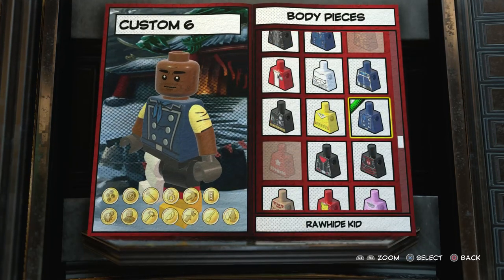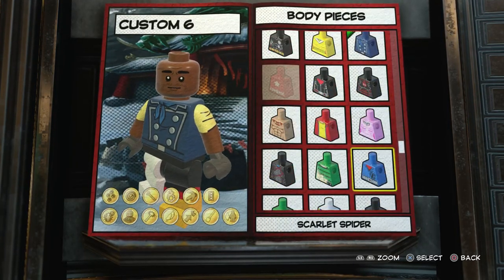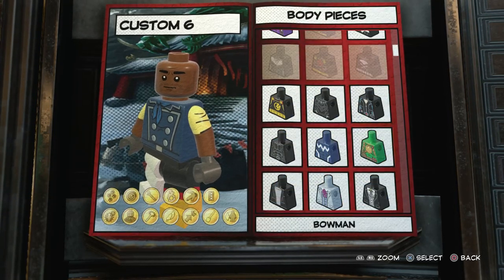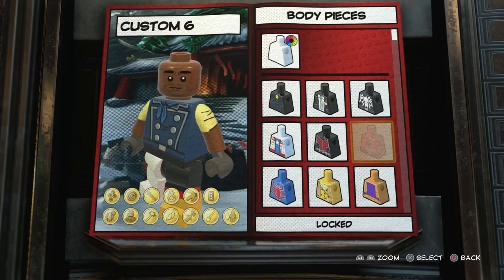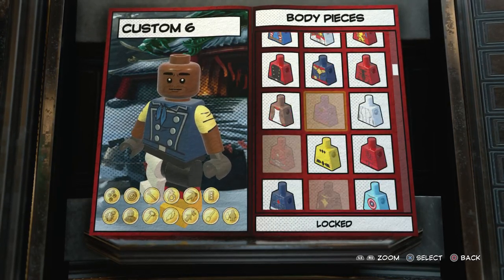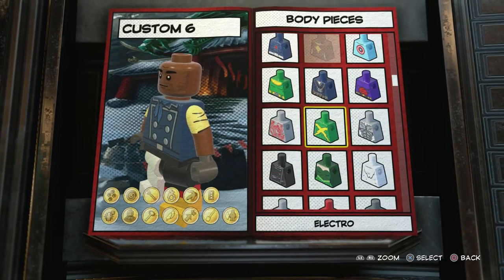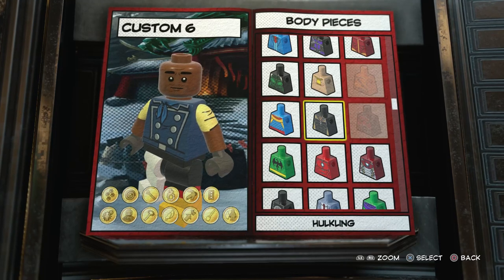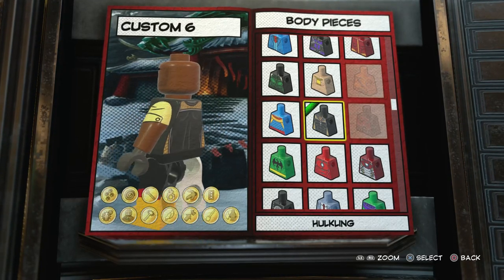For the body, I recently unlocked the character Hulkling and I thought his torso piece works really well as Luke's hoodie from the show. I think it's a good replacement for the time being, unless they add something better. I think it looks pretty good. There it is — Hulkling. I think that looks pretty cool.